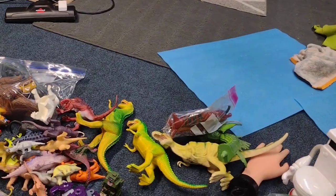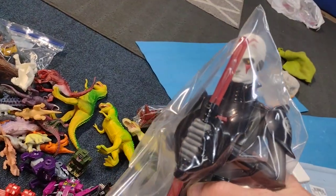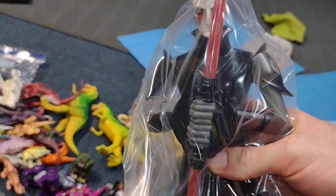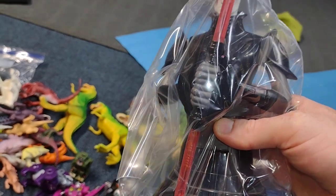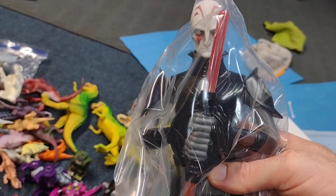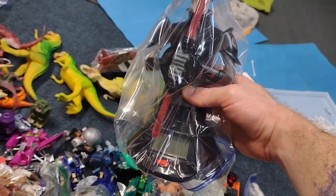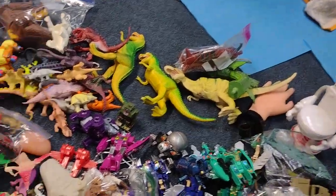I'm going to have to keep that one out. This was a really awesome score — this is an Inquisitor clock. When you put batteries in it and turn it on, the saber spins and it has the clock numbers and stuff on it. It's really cool — I know I did a video of it back when I first got it. This thing is just amazing. I love that thing.